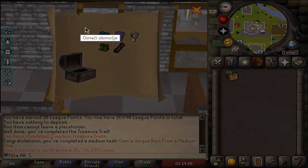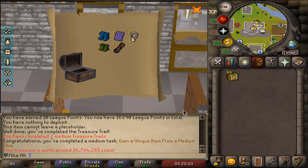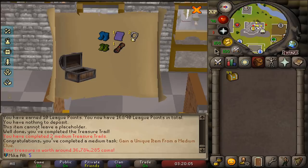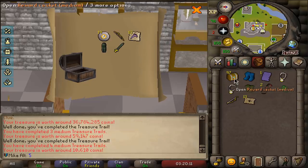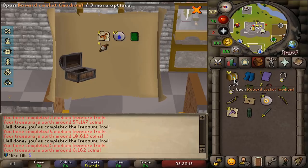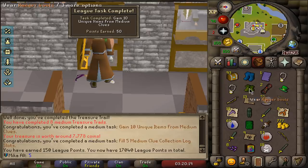I'm taking a screenshot — this is just too cool to miss, honestly. Let's keep opening. Back to back masters as well! Nothing can top that first clue scroll — there is not a single thing that can top it. If we wear the ranger boots — look at the points, 100. What about wizard boots? Man, that is crazy, that is absolutely crazy.